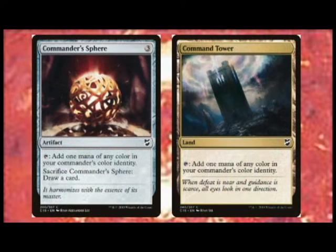Number 4: Command Tower and Commander's Sphere. These are essentially the same cards, so I'm going to include both of them here. Both provide great mana fixing and both are relatively cheap money wise. Although mono-colored decks might not have a great reason to run these, they are still quality pieces for any Commander deck.